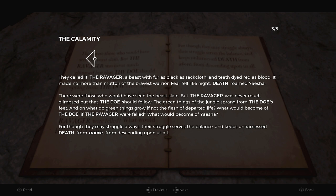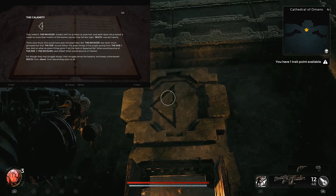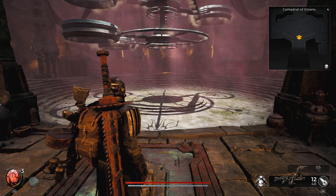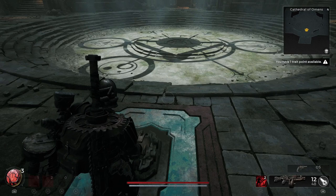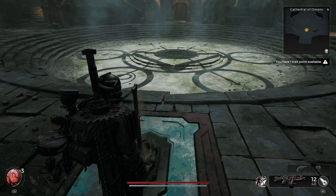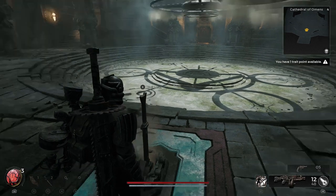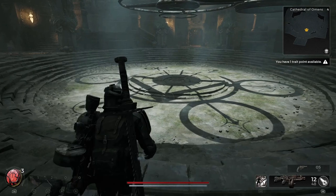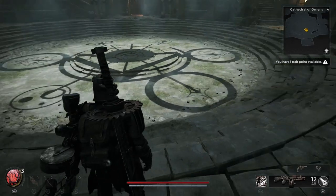The solution is found in the last sentence which says: "For though they may struggle, always their struggle serves the balance and keeps unharnessed death from above from descending upon us all." First, align the middle platform with the triangle to match the symbol on the ground to that of the door of calamity — it's operated by the lever as you enter from the long hallway. Then use the lever that operates the top platform to point the symbol of the ravager towards the door of calamity. Finally, align the bottom platform with the two rings above the death and doe symbol, and the door will open as you'll hear the audio cue. Your final configuration should look like this.